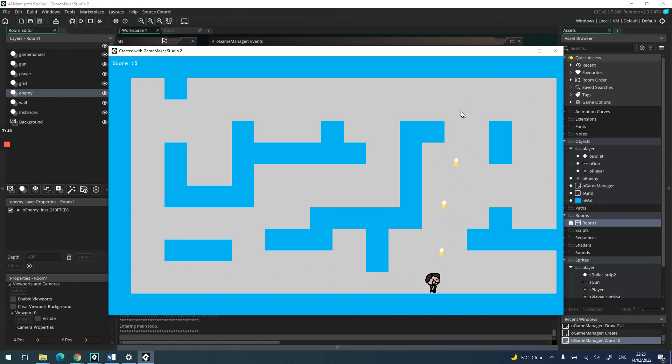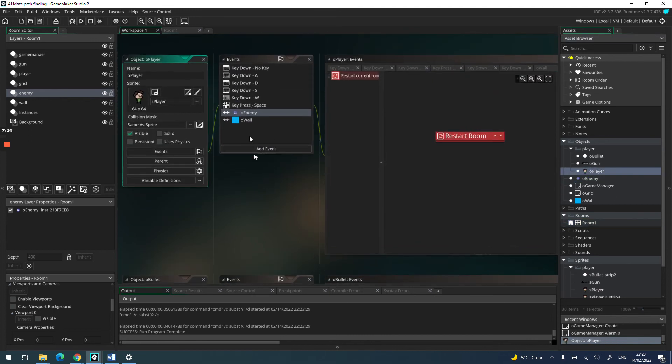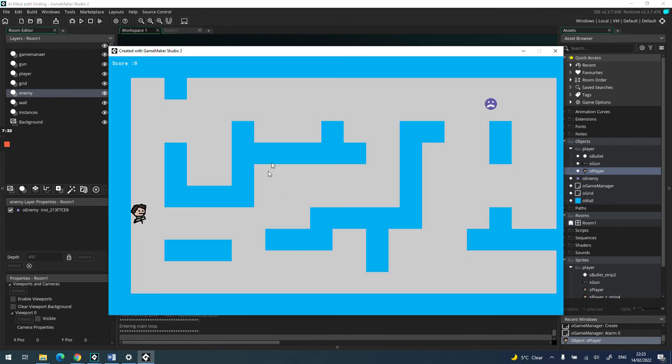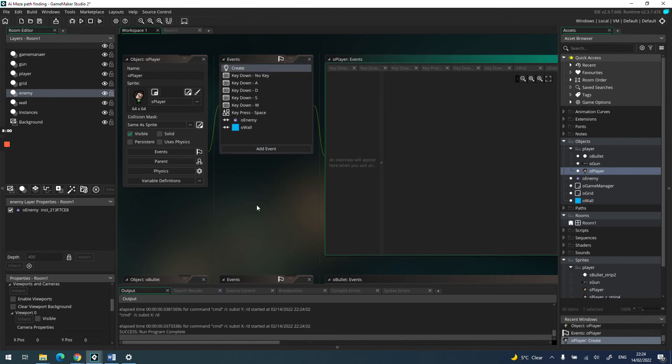To finish this off and make it a bit more difficult, when the player is hit by the enemy we already restart the room. Let me show what happens with the score — if I shoot one then get hit, we restart but the score stays at two. This is because the built-in score variable is global and doesn't reset on room restart.